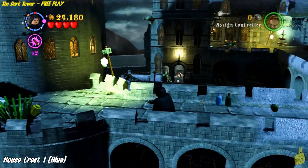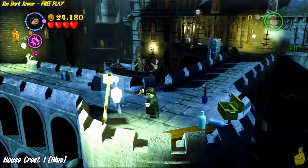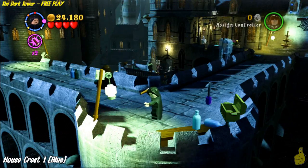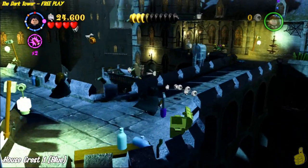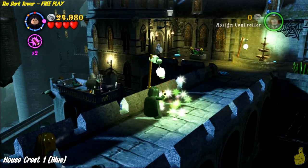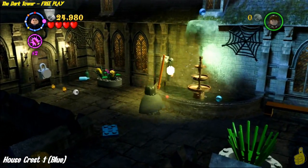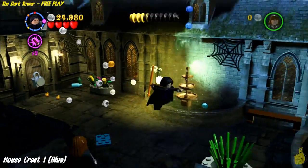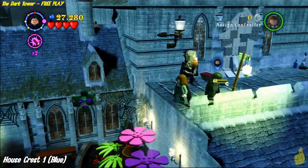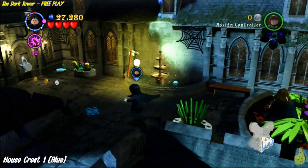Now those lights we mentioned — we're going to go ahead and do that right now to earn the first house crest. There are three of them on this first little castle walkway here. You're going to need to defrost two of them with Wingardium Leviosa and then zap them — we've been using Reducto. There are four right here on this first level and the fifth and final one is up top. You do have to defrost it, and blue crest for you!